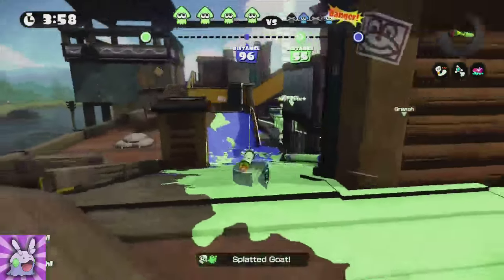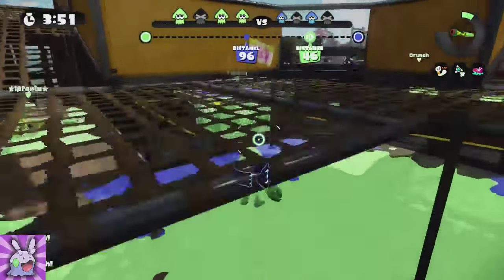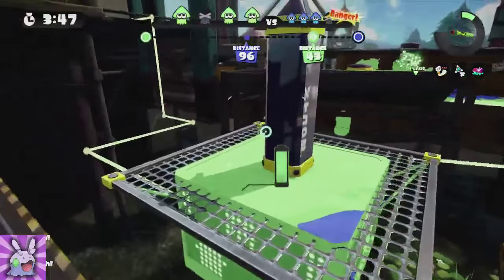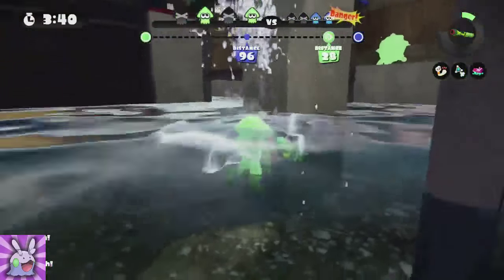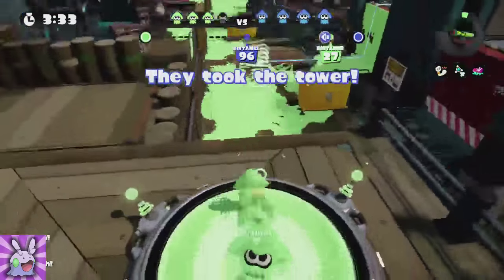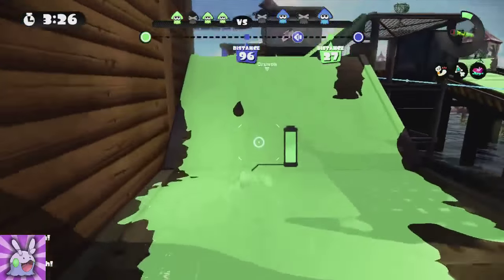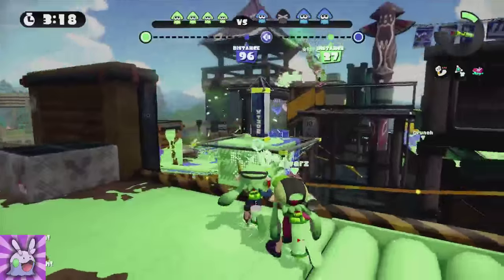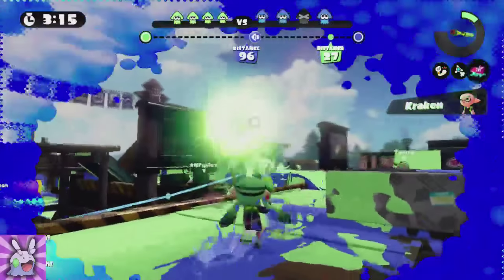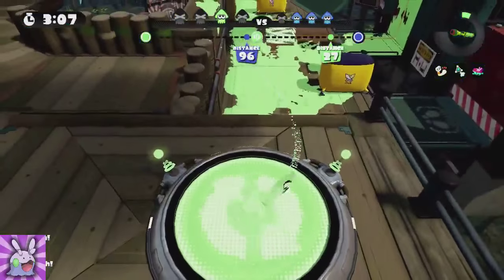Someone is Inkzooking so I try to Inkzooka him — I do get that kill, and I get the sniper too, which is amazing. I'm running from a roller but we're making a really good push early. I get on the tower since no one's on it, but I fall off as a roller bro helps. They take the tower from us — that's okay. I keep throwing suction bombs in that path to try to force them off or make them stand in a predictable place, but I get snuck up on from the side.